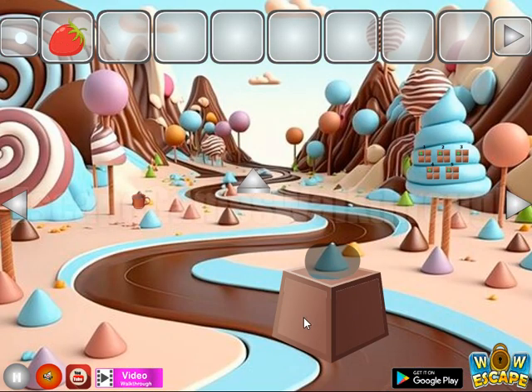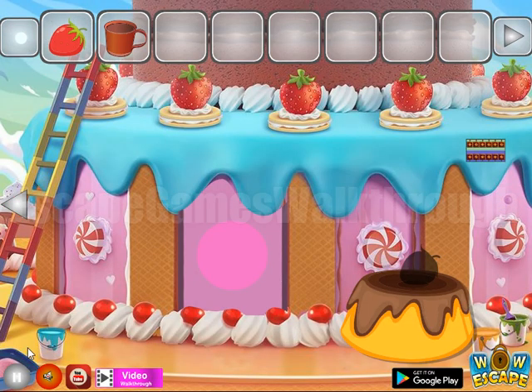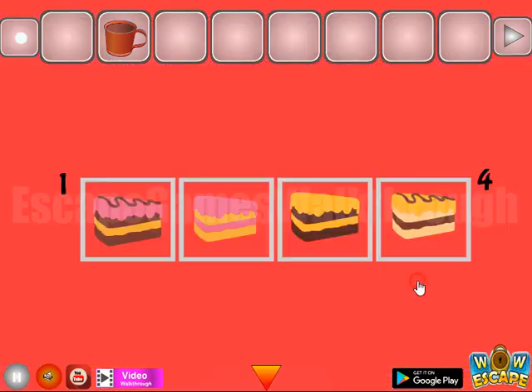Going to the right, here we can take this cup. Also going further to the right — nothing else here. And here's a place to use the strawberry, and we get a hint of different cakes.